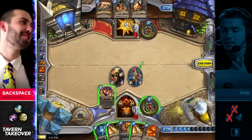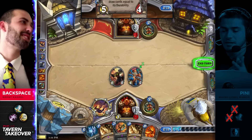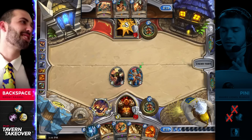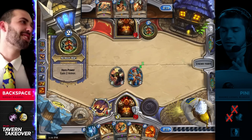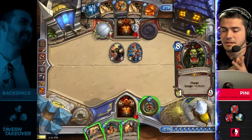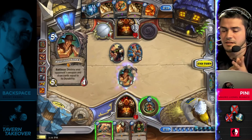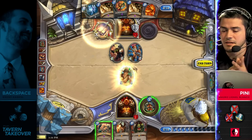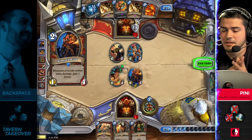I actually think he should have slammed the Taskmaster. I definitely should have slammed the Taskmaster here too, but this Ragnaros — two of these targets are bad. He picks up the Gromash with a Ragnaros hit, but how much of a difference does it actually make? He still had two Shield Slams, Shield Block, all the weapons available to him. Yeah, that was kind of silly — I guess he was praying for an Execute or something, trying to get the card draw.